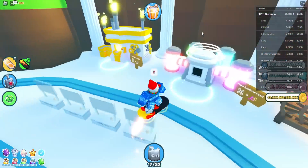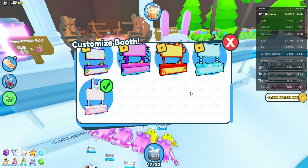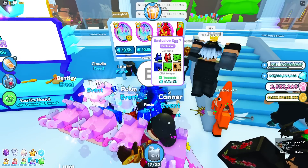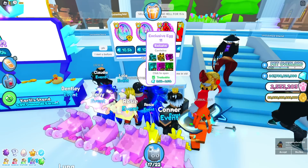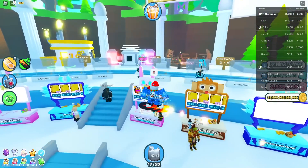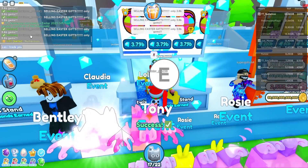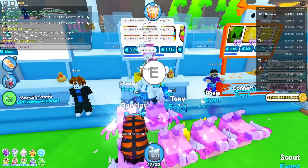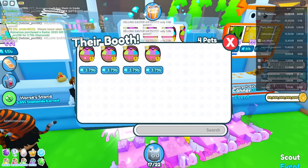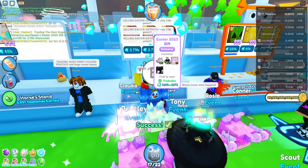I actually got the Easter booth now because of the Easter event — it's a free booth, not gonna lie. Oh my gosh — this person is crazy: 45 billion for an exclusive x7 and 10 billion for an exclusive x11. We need to go to a different server. There's more here for 6.5 billion. This server has some insanely good deals — can I trade you for them? They're only 3.8 billion, which is such a good deal and probably a good deal for the seller long-term too.